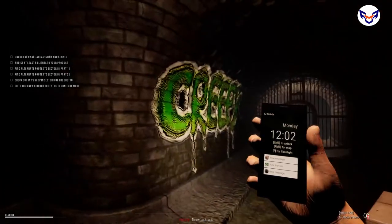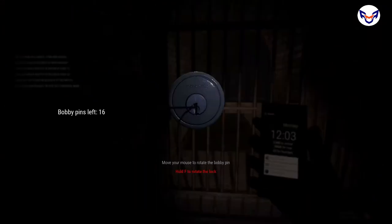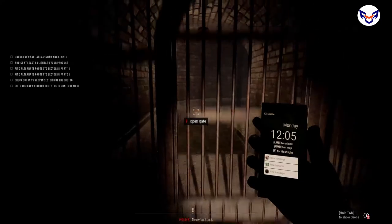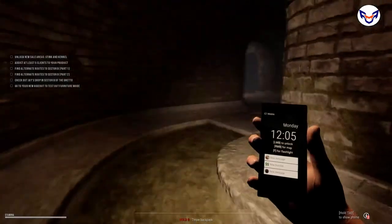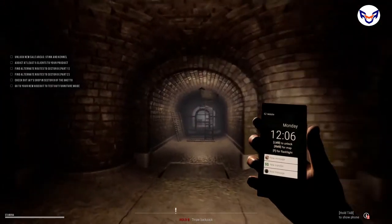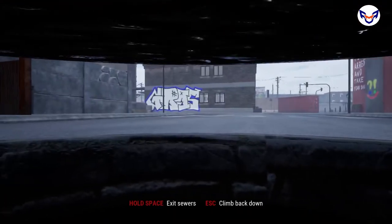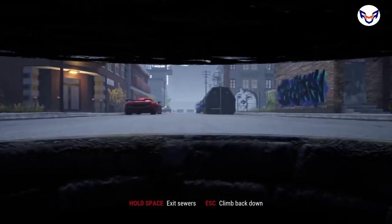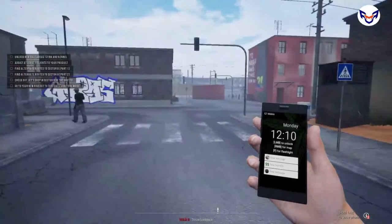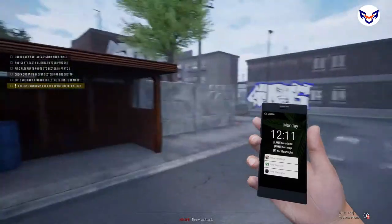You'll see a sign that says 'Creepy' — if you've reached here, you're in the right place. Unlock the gate and head through. Follow the tunnel and you'll see a ladder. Climb up and look around to make sure there are no cops. Since there aren't any, you can exit the sewers. And we're here — we are now in Sector B. That's the second way.